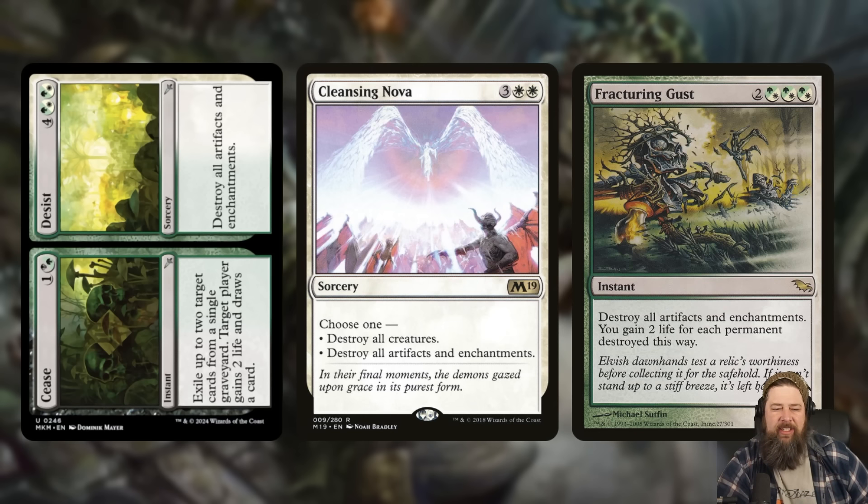The Cease side really helps make up for the cost. The way I view that side is it essentially means you can just cycle this card for two mana and even gain two life. So even if you're not in a graveyard matchup, a Fracturing Gust-style effect that when you don't need it you can cycle away seems pretty powerful. This is going to be very meta-dependent, but if artifact and enchantment decks are running around, this is at least a solid sideboard option providing graveyard hate and artifact/enchantment hate in one. The cycle mode might even make it a main-deck option in best-of-one. Also could be a fine Commander card.